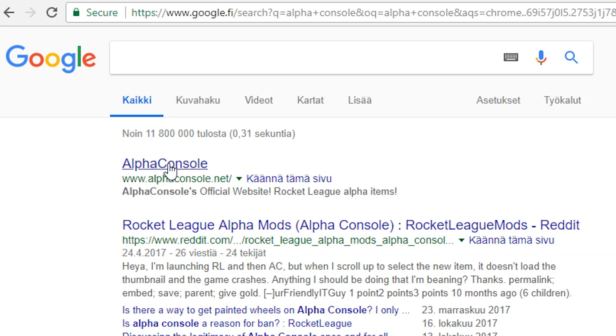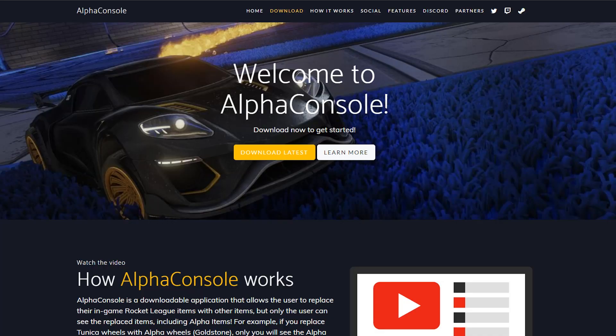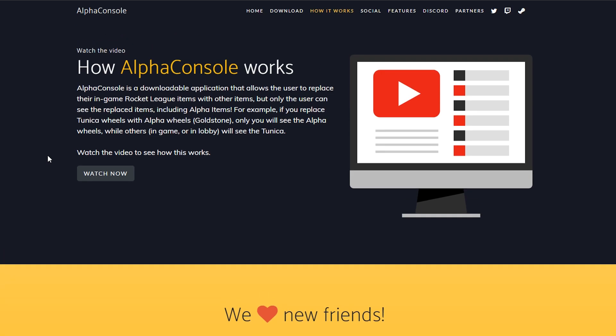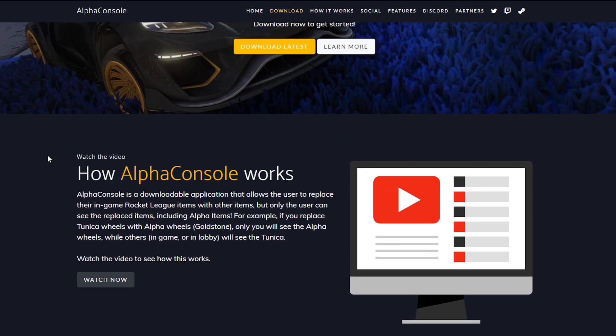If you just search Alpha Console on Google, it should pop up. You find their page — alphaconsole.net. Don't go to some scam site. There probably isn't one, but just be careful. Always be careful.